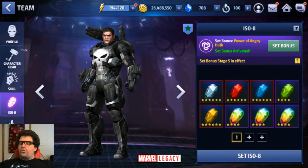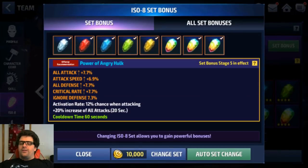For the ISO set, we're running Power of the Angry at stage 5, so we get 7.7% all attack, 6.9% attack speed, 7.7% all defense, 7.7% critical rate, 7.3% ignore defense, and a 20% increase to all attack on a 60 second cooldown.